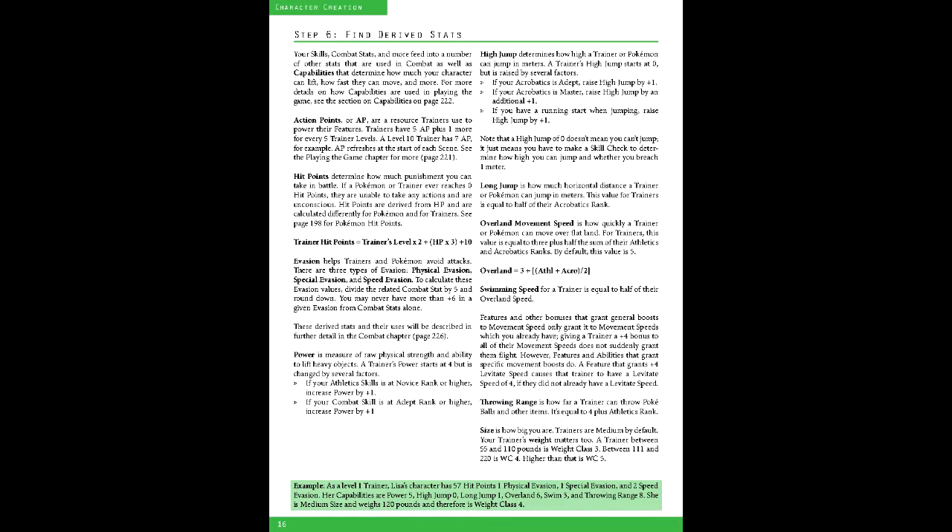Fifth is derived stats, which are rooted in the aforementioned stats and the trainer's level. Action points, which power a trainer's features, always starts at 5. Trainer HP is based on 10 plus twice the trainer's level and 3 times the HP stat, making it 51 in this case. Power is the raw physical strength, which starts at 4, with an additional 1 for having a depth rank in athletics.